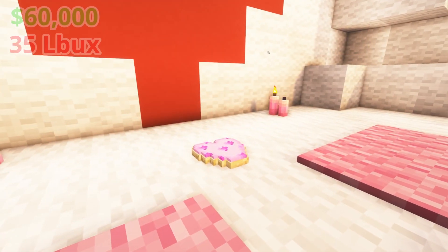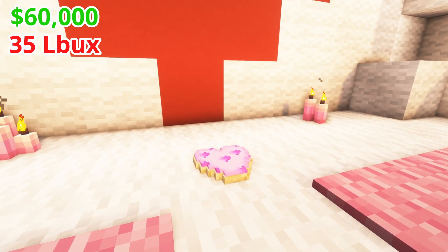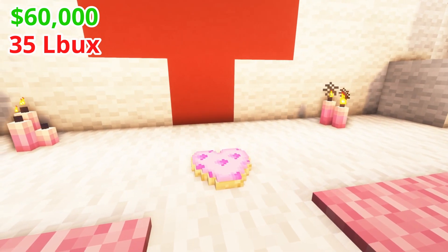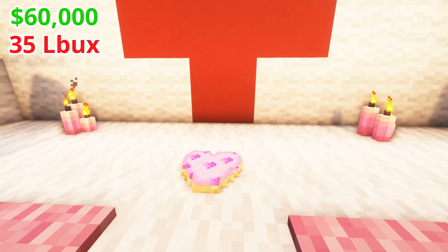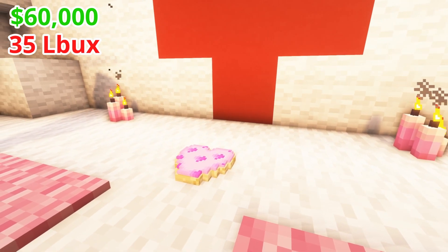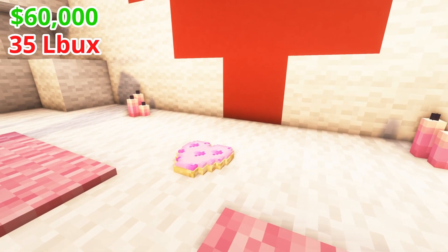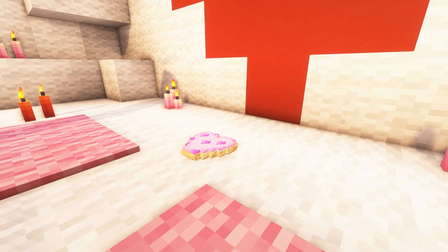The other cookie is the heart sugar cookie. This is one of those items that just seems so weird — it's one block large. If you place it down on a table or as a centerpiece like a cake it could work, but just because of how big it is, I don't think it's too easy to work into builds. But it does look really nice, so if you can find a way to use it, I would definitely use it.